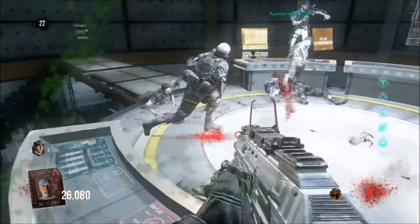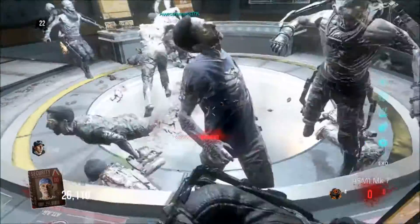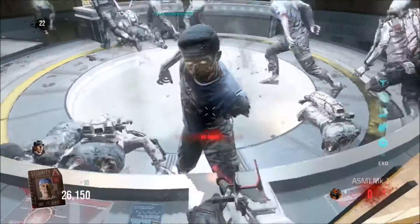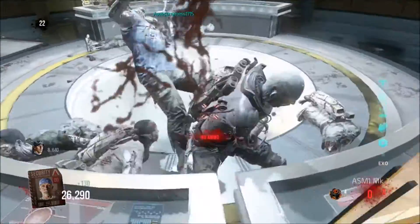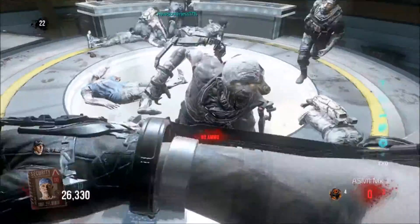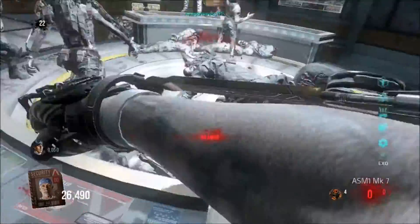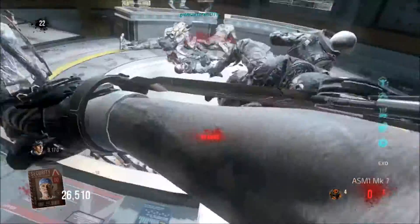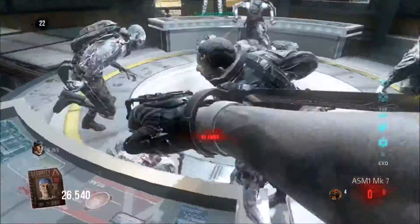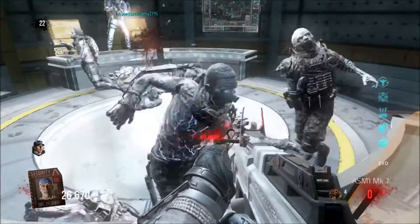I actually found this glitch just playing around in multiplayer zombies with other people and they were doing it. I got pretty mad because they were up there doing that while I was down there getting hit by all the zombies. I ended up dying and they did not hesitate to stay up there — they had no intentions of coming down to revive me at all. So I got mad, left the game, and thought hey, that's a pretty cool glitch. Hopefully I can get past round 30 with this glitch before they patch it, because I've never been past round 30 on any zombies at all.